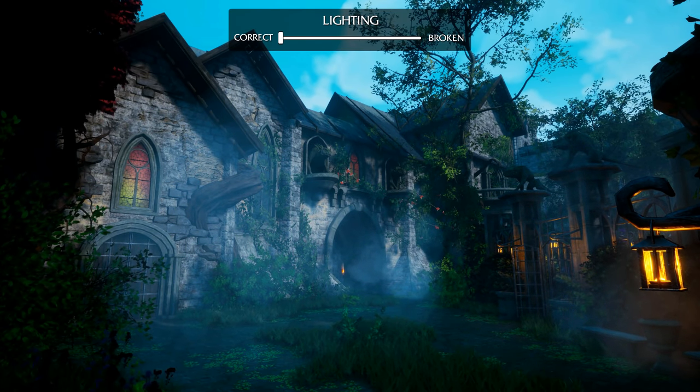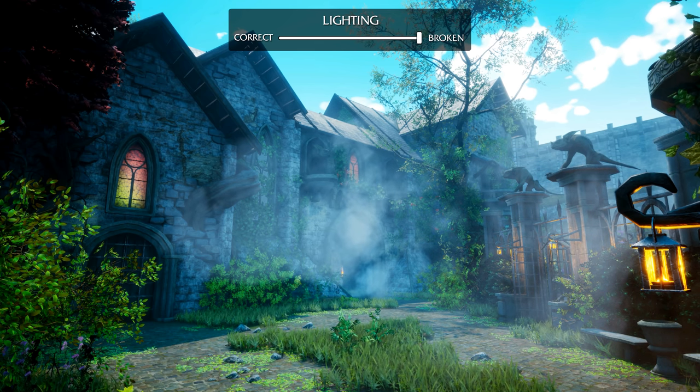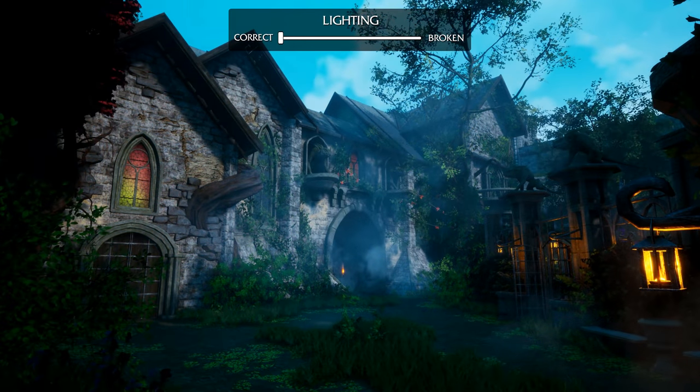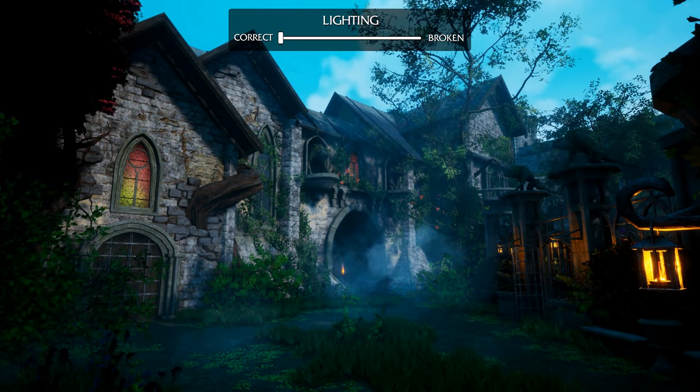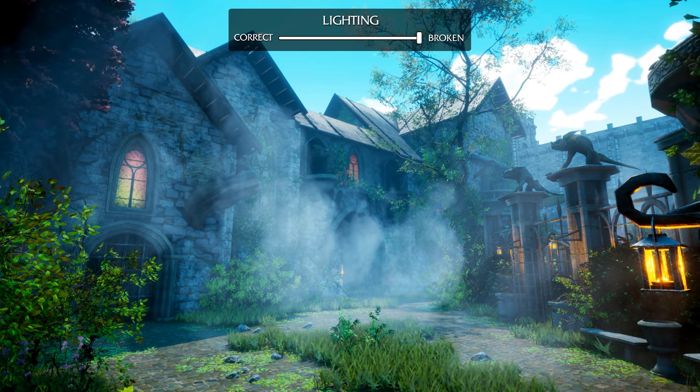You may notice throughout this devlog that Exodus Rising seems significantly brighter than usual. The lighting throughout the world isn't currently reminiscent of the final game due to engine updates at the beginning of the month breaking a few things. We'll be sure to fix this in the future and bring back the correct lighting.